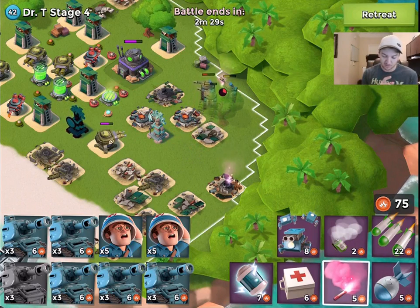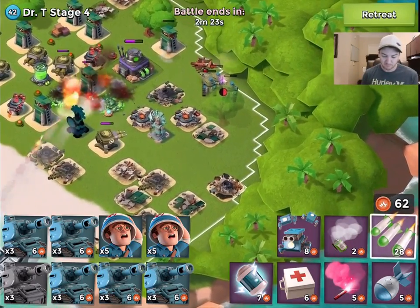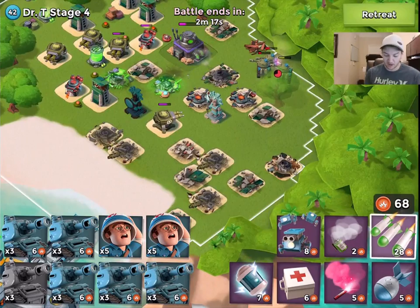We've got two sniper towers hitting us — that's not good. Let's throw a little barrage, take it out. Now we're home safe, nothing's hitting us, we've got everything cleared.